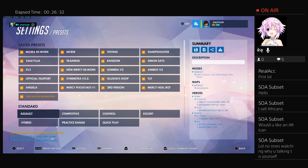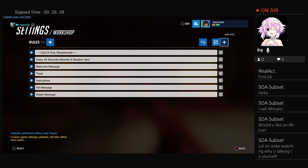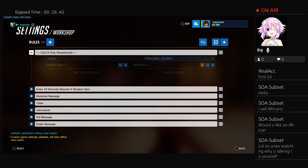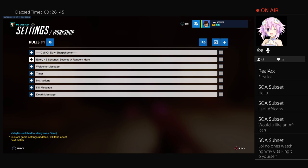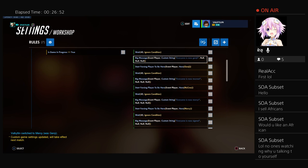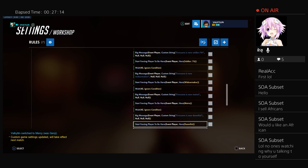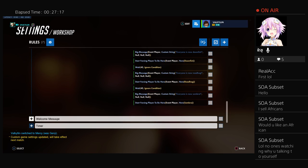In the Sharpshooter game mode from my custom Overwatch maze, every 45 seconds everyone becomes a different hero. At 45 seconds a message will say 'everyone is now Genji,' then 45 seconds later 'everyone is now McCree,' then 'everyone is now Mercy — hero Mercy,' all the way down to Sombra who should be the last hero. I've got about 10 heroes in there.